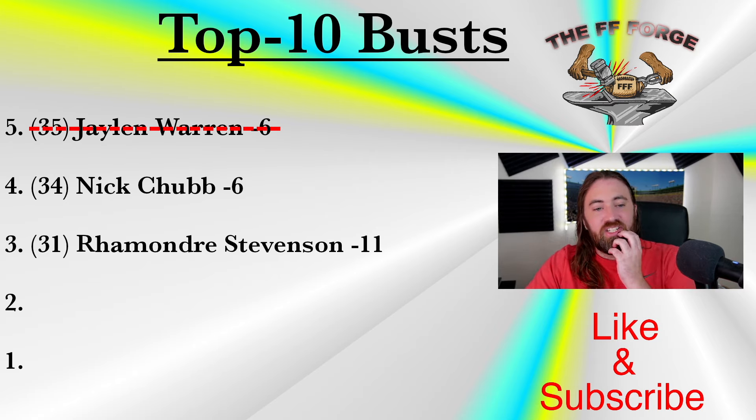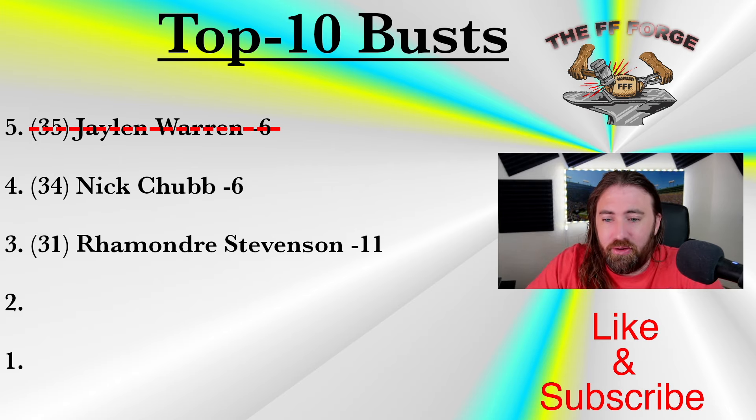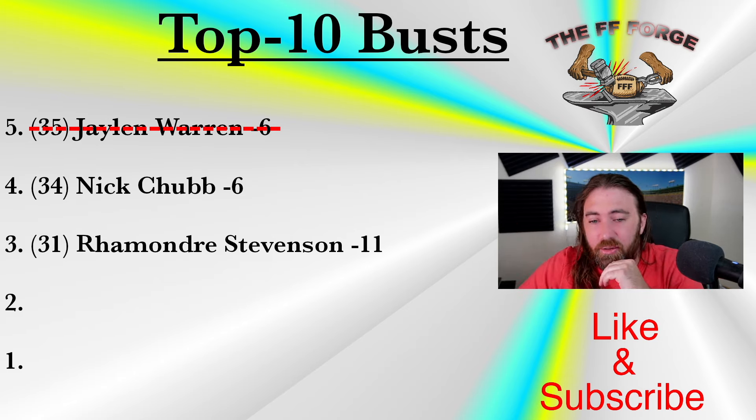My number three bust is Rhamondre Stevenson, now my running back 32 — 12 spots lower than the ECR of running back 20. I could be feeling a little jaded from last year; I was very high on him, got that wrong, and maybe I'll get it wrong again. But even if I am a little wrong, how much upside am I really missing based on what we saw last year? I'll probably look to rank him a little higher, but I'll need some convincing before I get there.